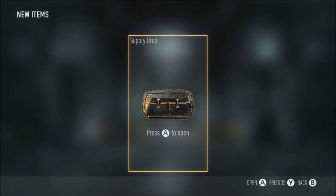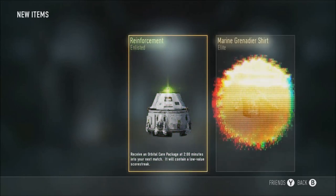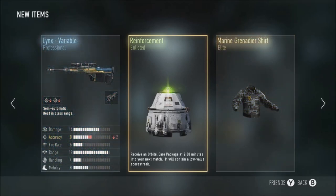Another singular supply drop — Reinforcement Care Package, Marine Grenadier Shirt and Links Variable. Nah, that is crap. Really, really?